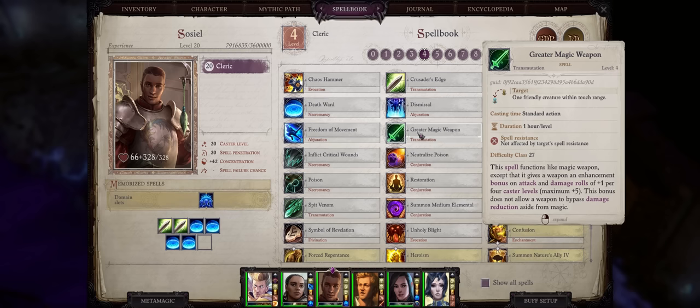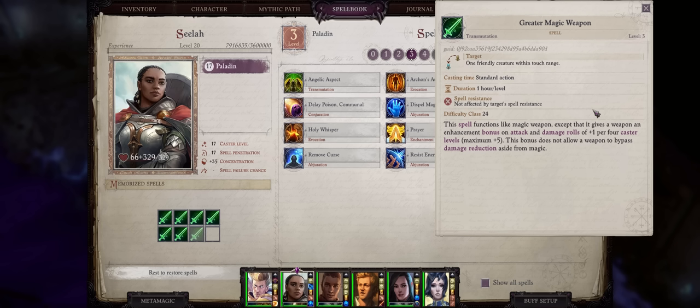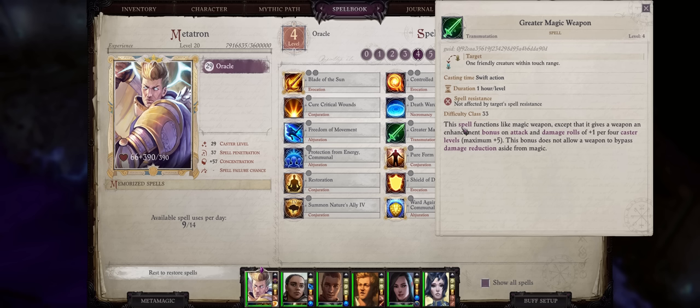Greater Magic Weapon is both a Divine and Arcane spell. For Divine casters it comes at level four; for Arcane, level three. Essentially, because of the stacking nature it has, it lets you turn pretty much any weapon into a plus five, and do it way earlier than you would otherwise. For example, if my character only had eight caster levels for a plus two bonus, but I already had a plus two weapon, it would become plus four quite early in the game. Suffice to say, it's a must have, and you definitely want this on any weapon that's not already plus five.